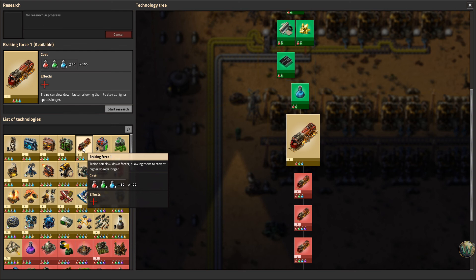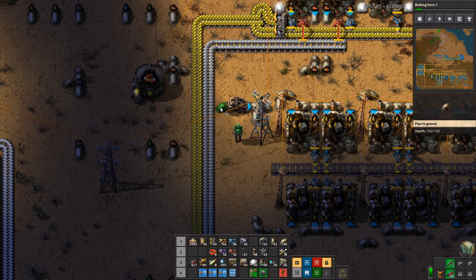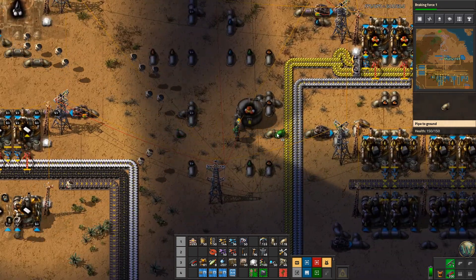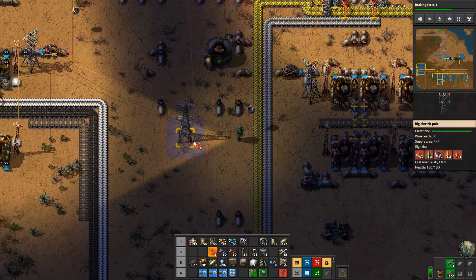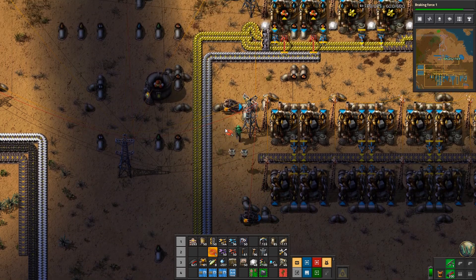Braking force is not really necessary but it helps your trains — they can see at higher speeds longer because they can brake better at the end, so it kind of speeds up your train travel a little bit. We also need to wire this in, so we'll go here to here to there. Can I go from here to here or is it too far? It is not too far — excellent.